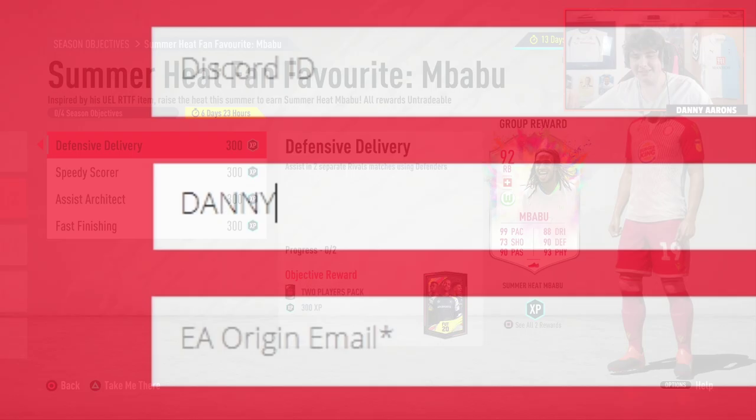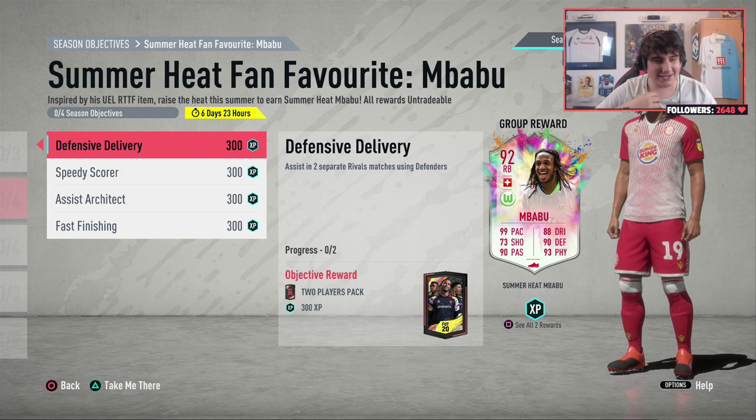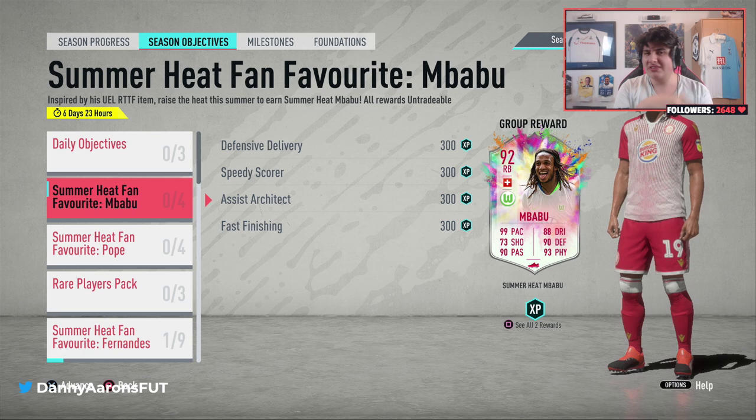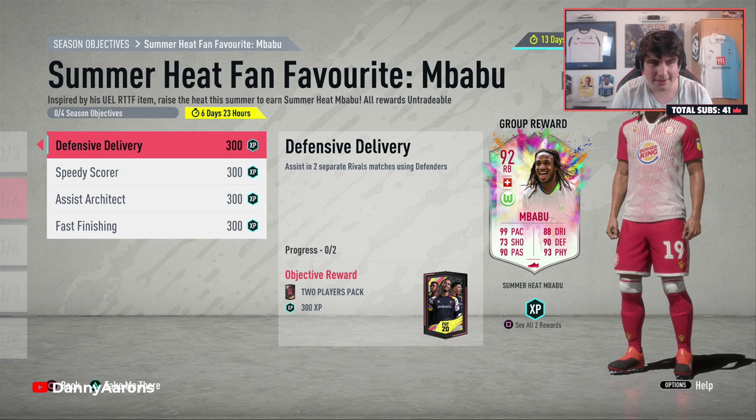So yes, lads, we're going to get straight into it. I'm not going to gas up the objective. If you're watching this, you obviously want the card, so I don't have to convince you. It's an insane card and EA have actually been really nice to us. The objectives are so easy — I don't even need this video. You came here for the Mbappé. He looks insane and it's extremely easy to do.